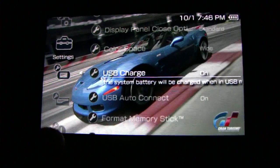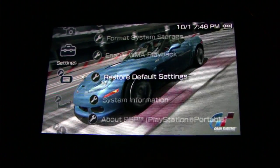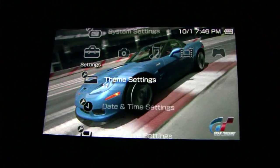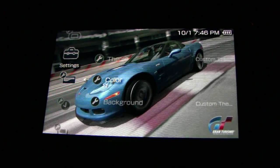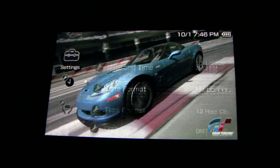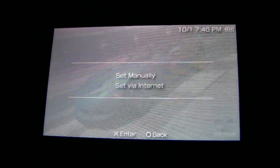When plugged in via USB, you can set it to automatically charge or automatically connect. You can also format the memory stick, format storage, enable WMA playback, restore default settings, view system information, and read about the PSP. There's a themes section where you can pick different themes and download more from the PlayStation Store. You can also set the date and time manually or via the internet.